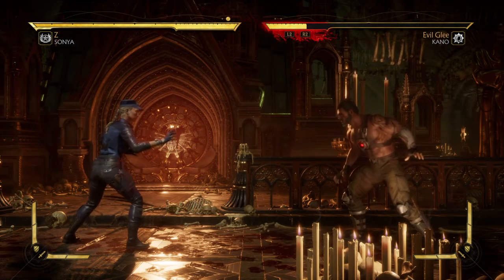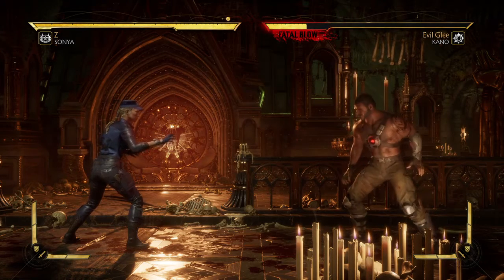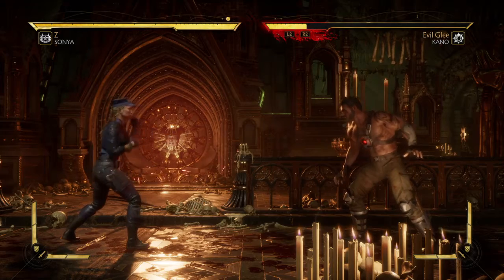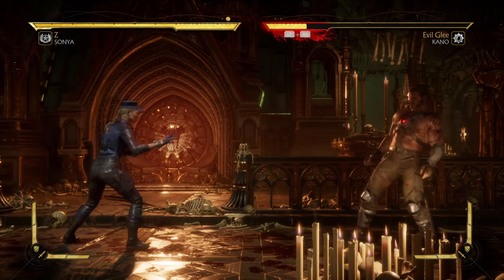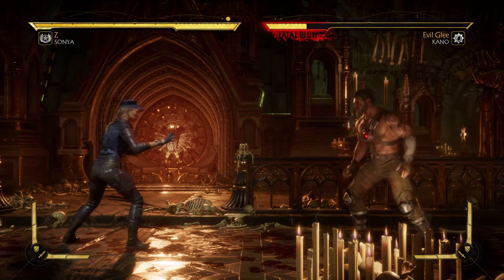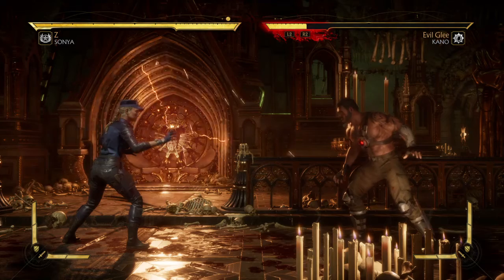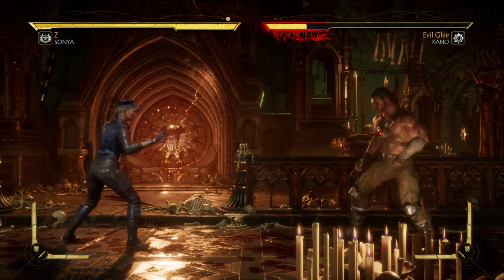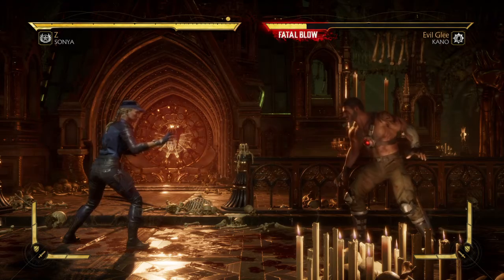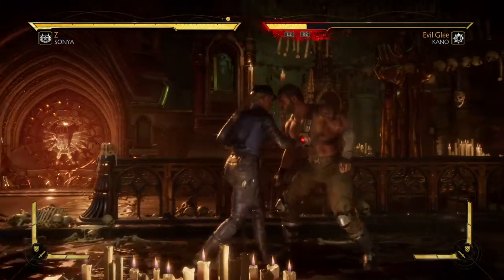It is called Popping Heads, and in order to do Popping Heads you need to do a forward throw. If you don't know how to do a forward throw, it is holding forward on your D-pad and pressing L1, or the left front button on Xbox. As an alternate, you can hold forward and press 1 and 3 together — that would be Square and X on PlayStation, or X and A on Xbox. The forward throw looks and sounds like this.